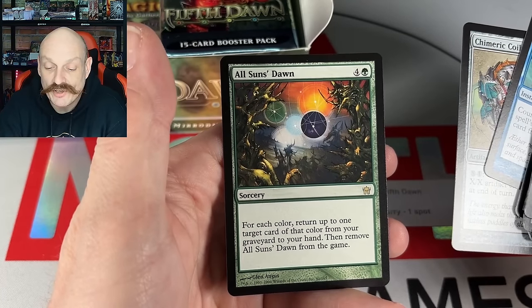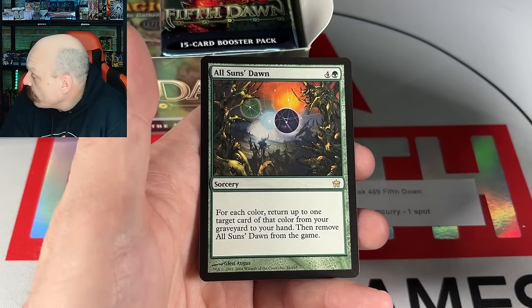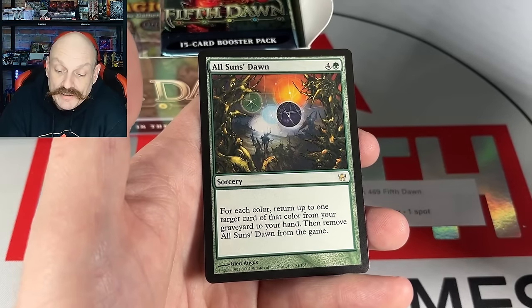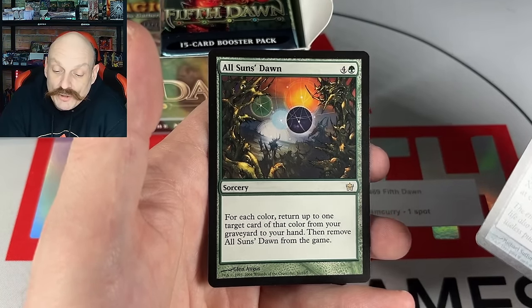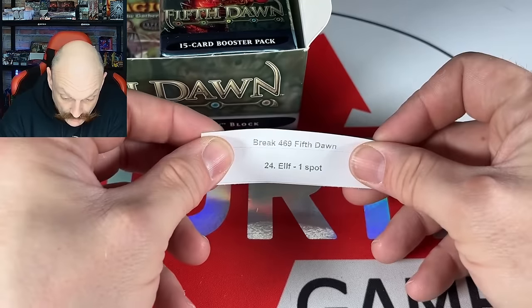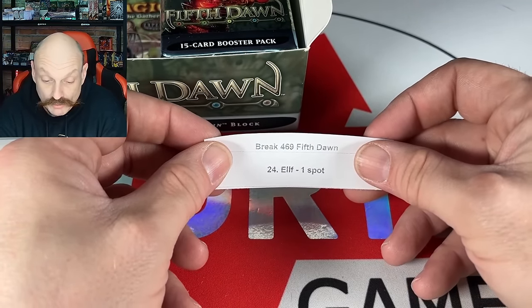All Suns' Dawn — wow. There's too many things that start with 'all suns' or 'white suns,' I get them all mixed up. I don't remember seeing that art ever — that's cool looking. Eggs, that's not bad. Or the Chimerick Coils.